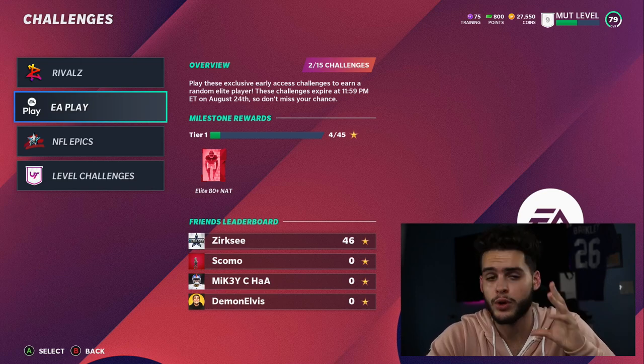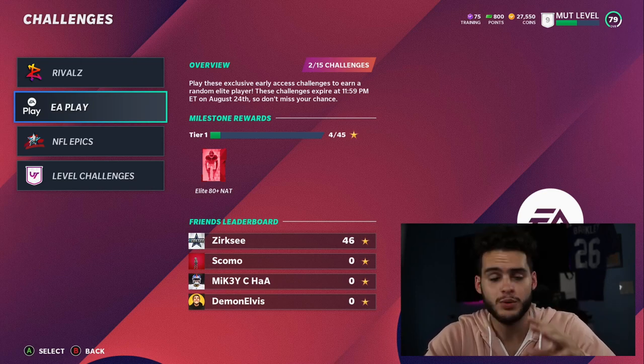Once you've got NFL epics and rivals team captain done, I would recommend saving your time. Don't play too much more, don't go for maximum level. You want to save your 10 hours — let it last out the week. I don't like killing all my time on the first day.